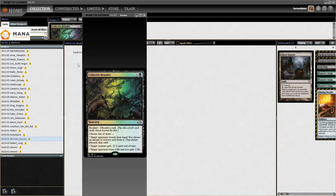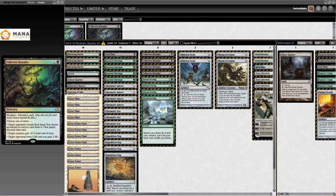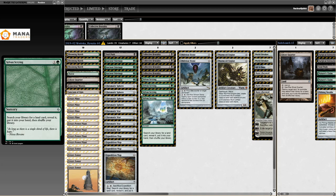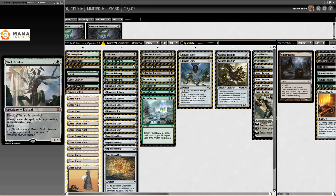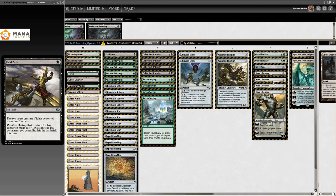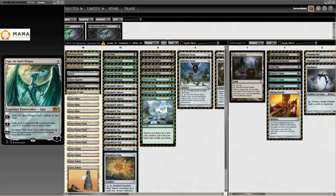Here's the Green-Black list I had mislabeled — Morioka Ryuta from 2017. Four Collective Brutality, one Fatal Push. Two World Breaker, Karn Liberated, All Is Dust, Ugin — very standard. Collective Brutality is just everything Tron wants. Sideboard has Lost Legacy as an anti-combo card, Thragtusk making an appearance — been in and out of the deck since 2013 — Surgical Extraction for graveyard stuff, and Ghost Quarter for the Tron mirror.